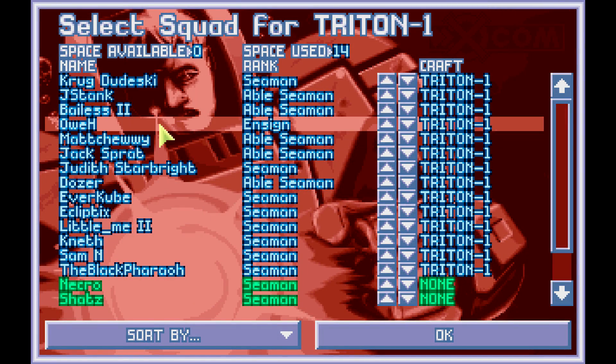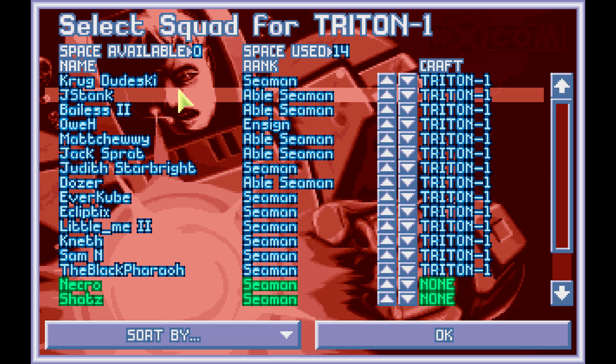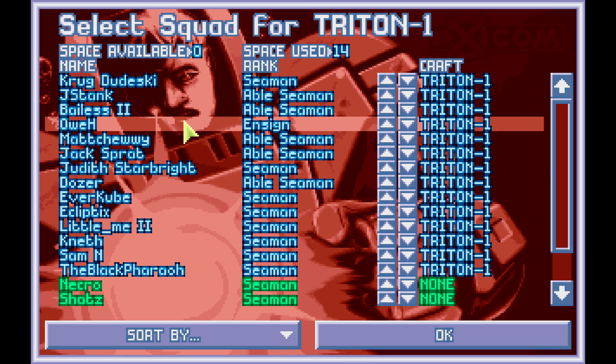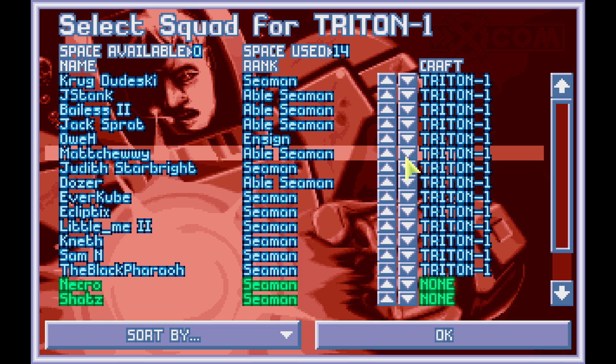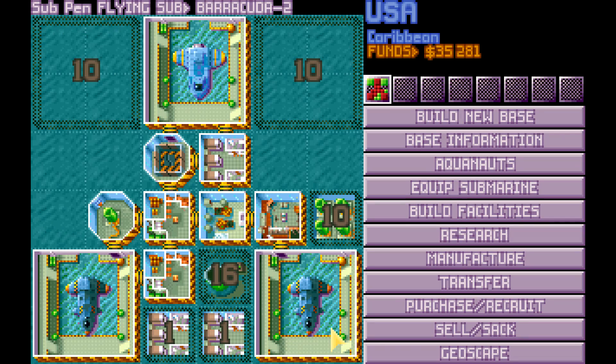Matt Chewie is now Team Rocket. So Ove and Matt Chewie are sort of in the back. I think it'll be Krugdudzki, then J-Stink, then Velos, then Ove will be next to Krugdudzki at the door. I'll move them down a couple more just in case. The idea is Team Rocket will just be a couple of accurate people who sit way in the back and pull off really sick sniper shots with a torpedo launcher.